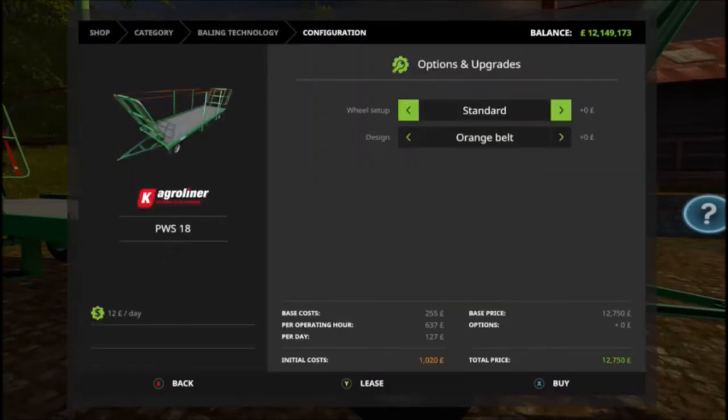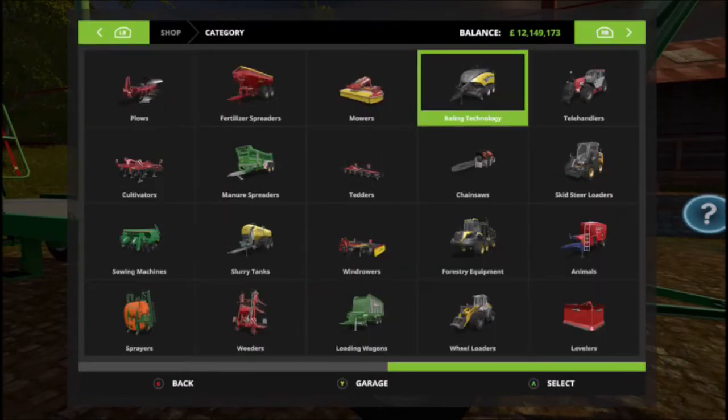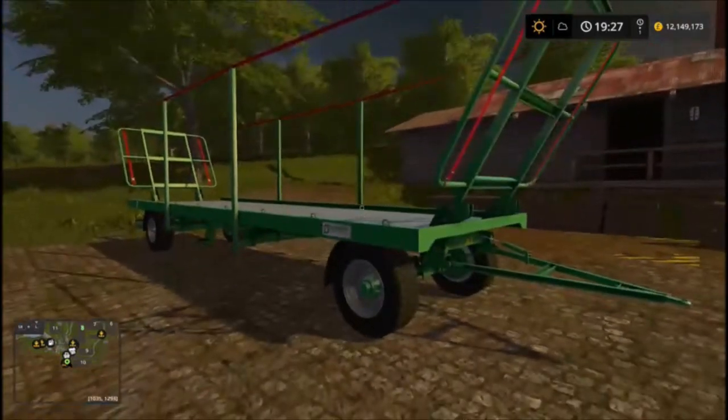Options wise, you've got the standard all-wide, which is pretty standard these days, but a nice touch is the different coloured belts you can buy — green, red, orange, black, blue — at a cost of £28. It's a nice little mod, not expensive, and won't break the bank.